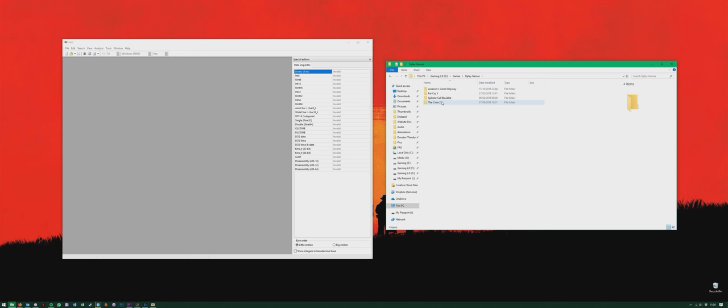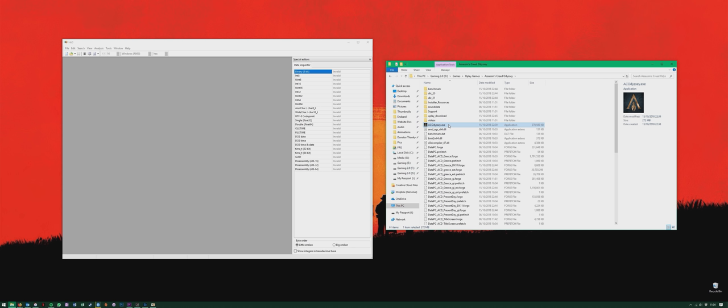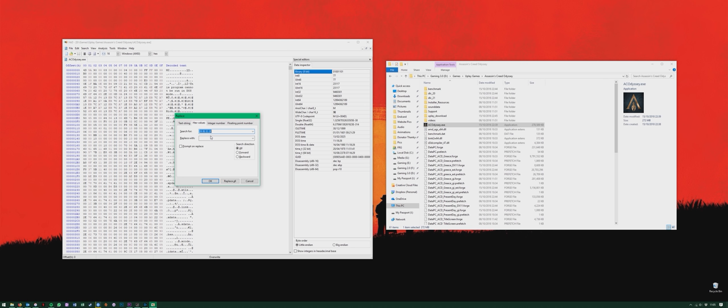The great news is there is an easy fix. First, find your game's EXE — it will vary slightly depending on whether you have the Steam or Uplay version. Then open up the hex editing software HXD; I'll link to the download in the description if you don't have it. Open up the game EXE in HXD, hit Ctrl-R, and in the pop-up box select the Hex tab and paste in the following hex string. You can copy it from the description down below.